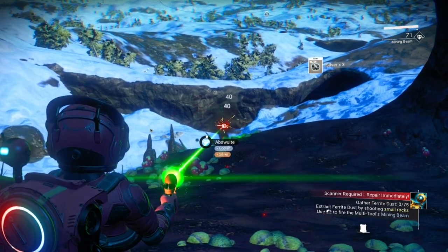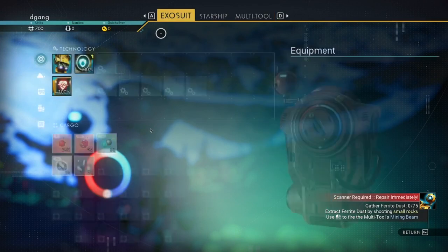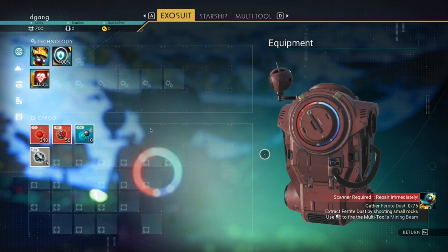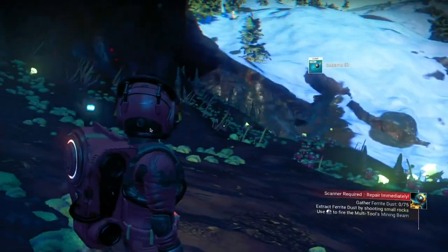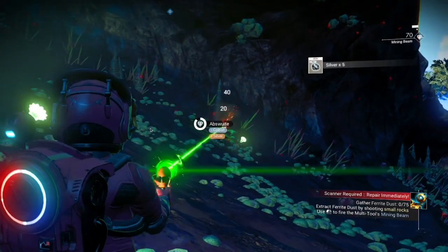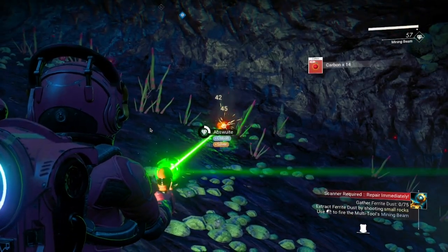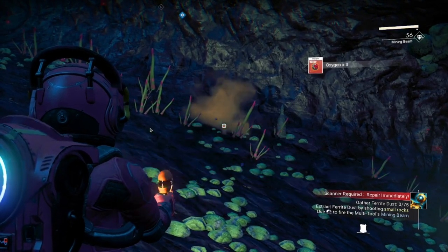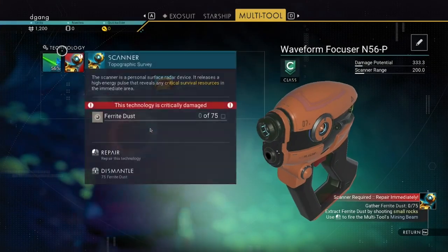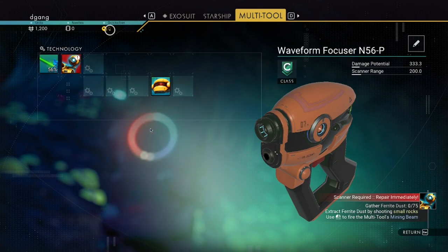The geodes give you more. Notice when I scan stuff, I also get units. There are three types of money in the game: units, nanites, and quicksilver.